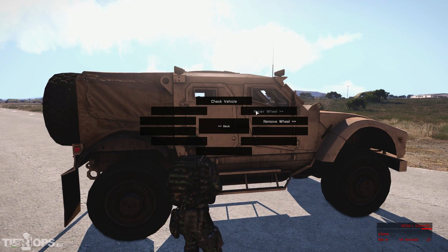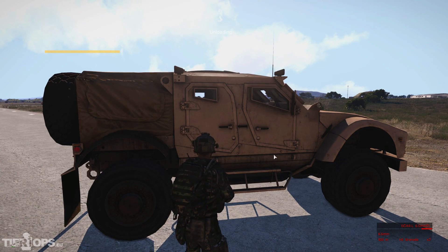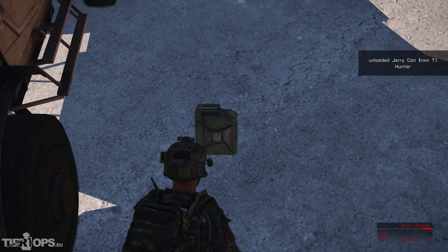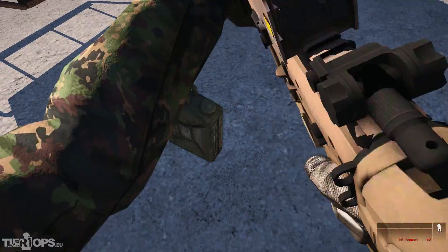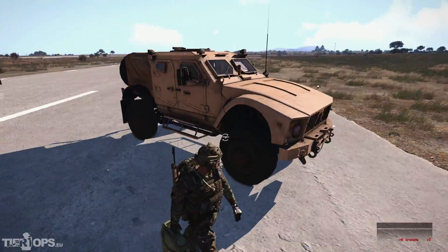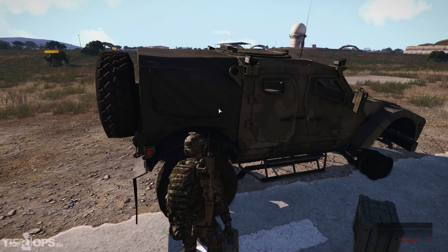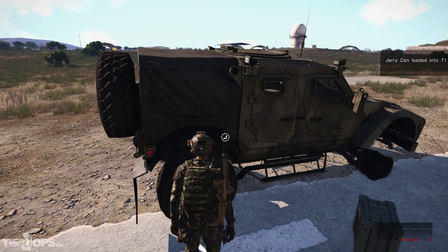One other new thing: you can now take more fuel with you in the form of jerrycans. That's also a new item from AGM. And of course you can also move them around by carrying them in your hand, load them to different vehicles, and refuel them if needed.